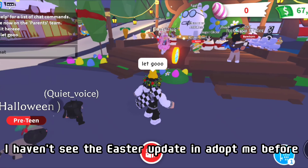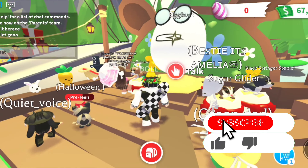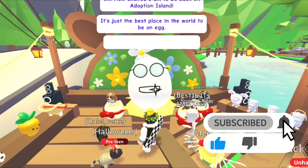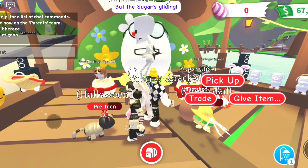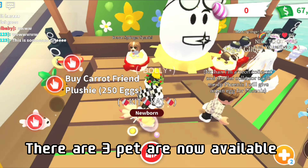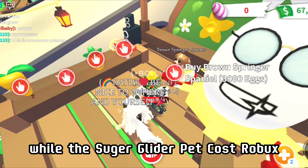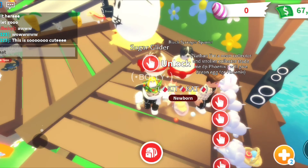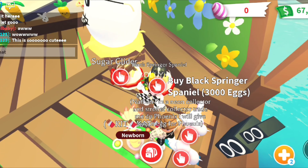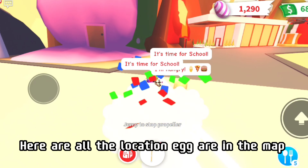Okay, here is the new Easter update. I haven't seen an Easter update in Adopt Me before. There are three pets now available — two of them cost Easter eggs while the super glider pet costs Robux. Here are all the locations where eggs are on the map.